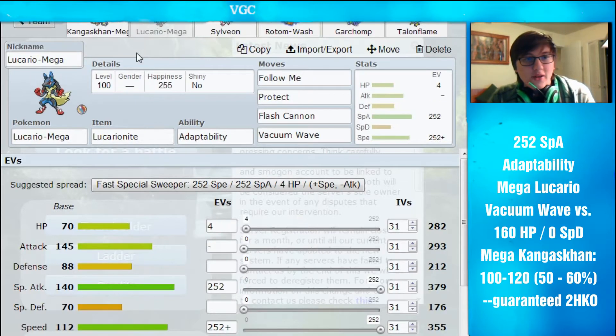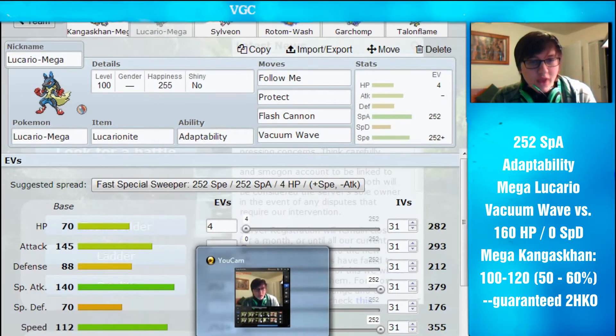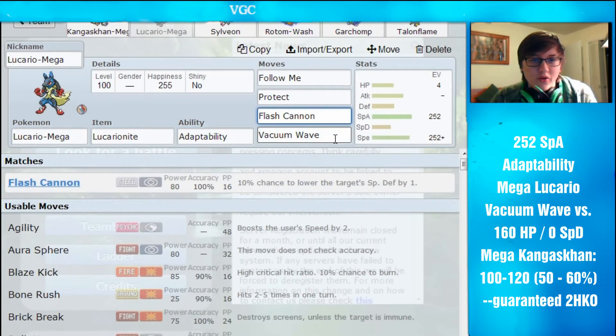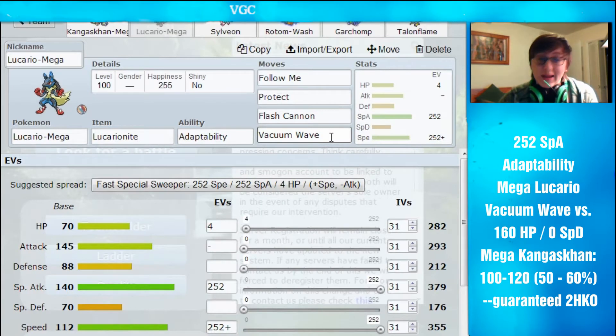I also decided to run Mega Lucario. I think Mega Lucario is a really awesome Pokemon — obviously amazing, with the Smogon ban as well, in addition to Kangaskhan. I went the standard route: 252 Special Attack, 252 Speed with a Timid nature, and he obviously has a ton of power with Adaptability. I decided to run the special variant of Lucario mainly because of Intimidate and Will-O-Wisp — all that physical hate running around in the 2014 metagame. So I got Flash Cannon, a really awesome move for taking out Fairy Pokemon.